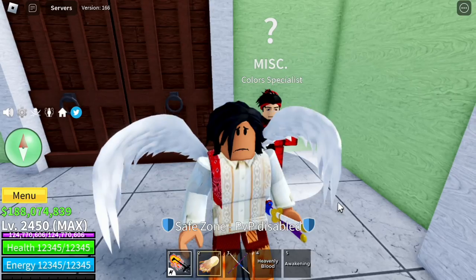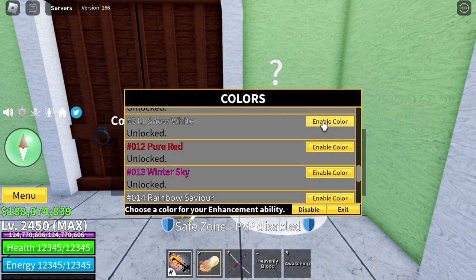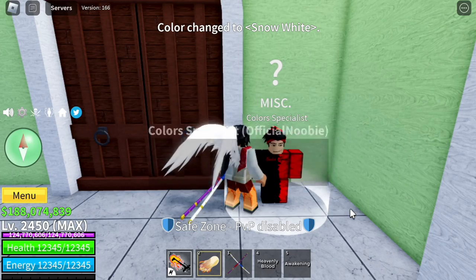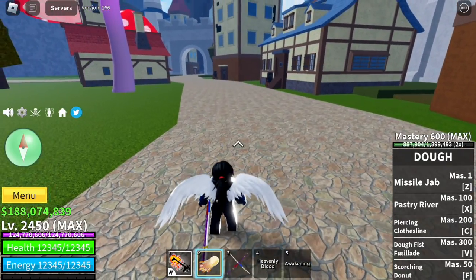Next up, the C move of Doe V2 — it adjusts your aura color. Let's try it. Color specialist — let's try Snow White. Let's turn to Snow White. There you go. This is Haki, Snow White.